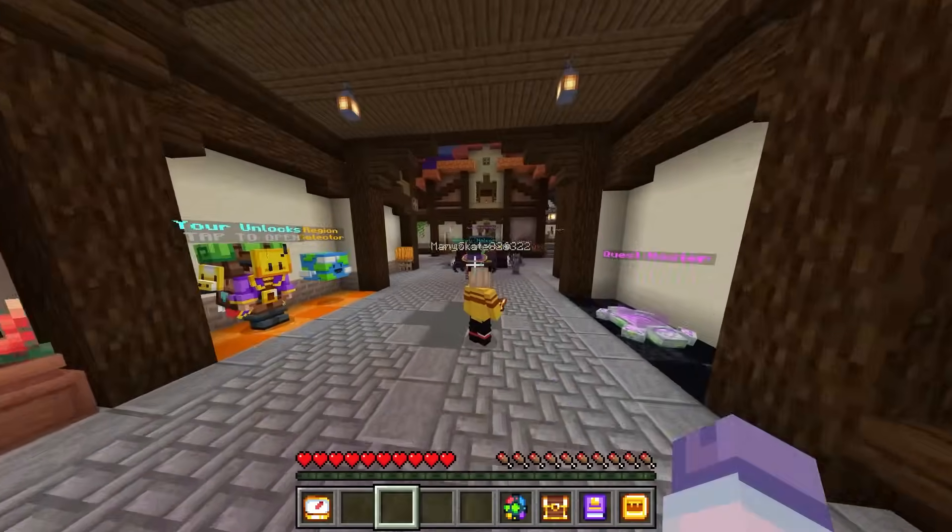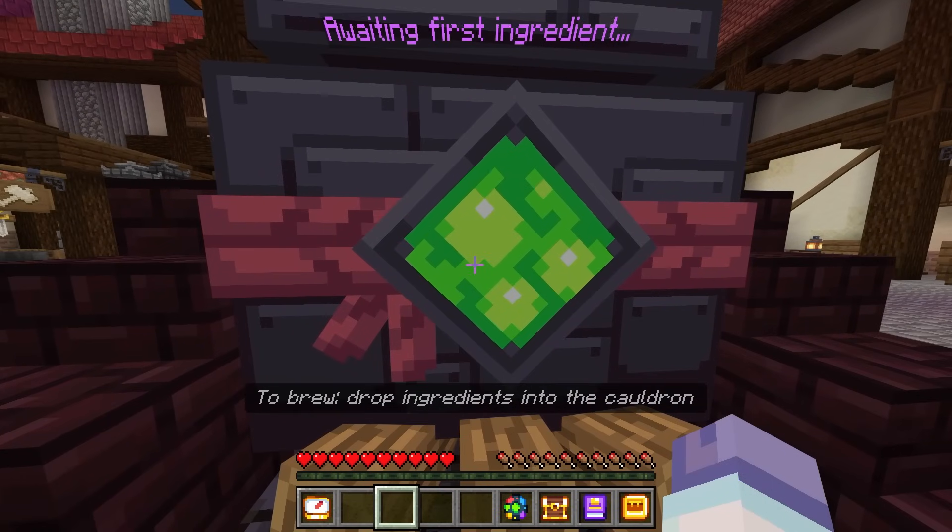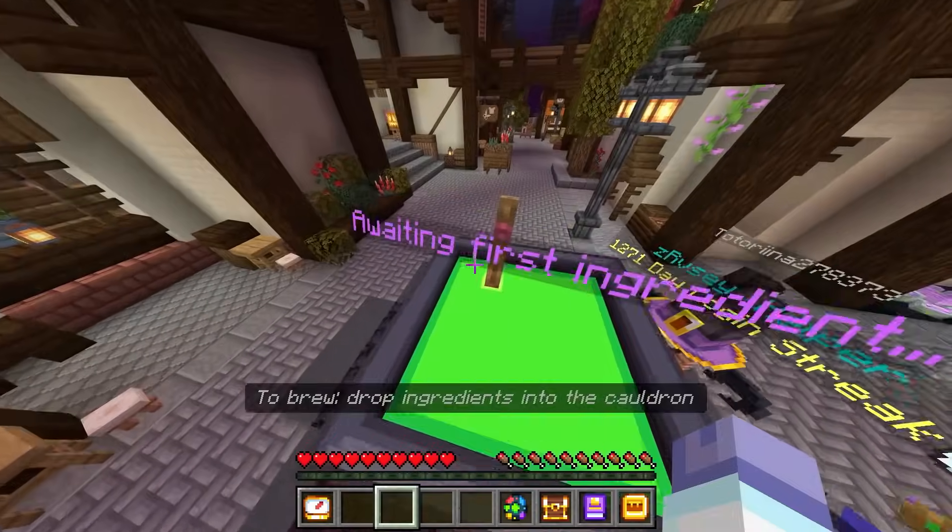Once you spawn in, you turn around and there's this giant cauldron here awaiting the first ingredient. We're going to talk to it and drop ingredients below into the cauldron.